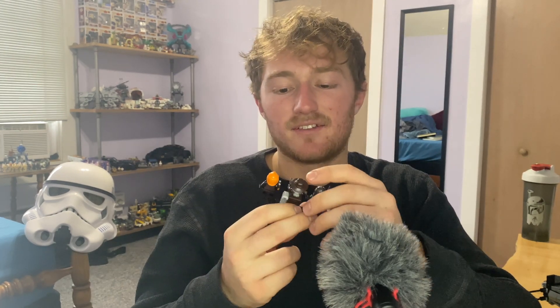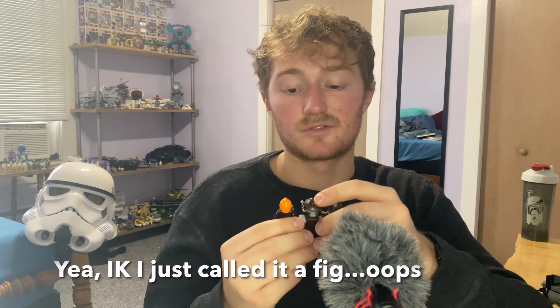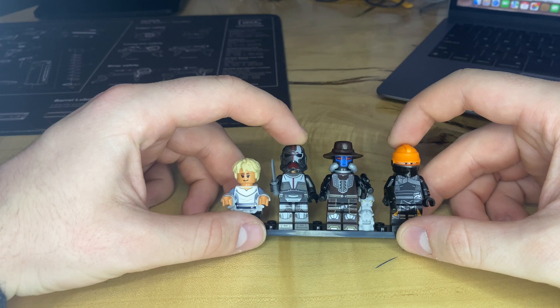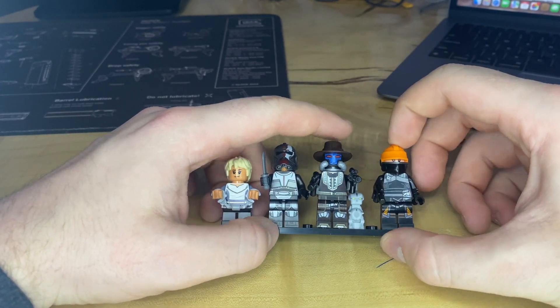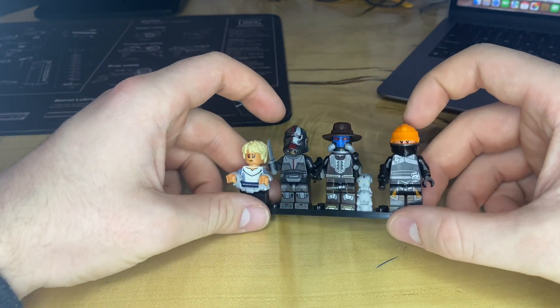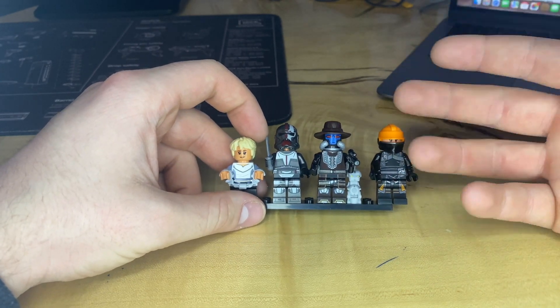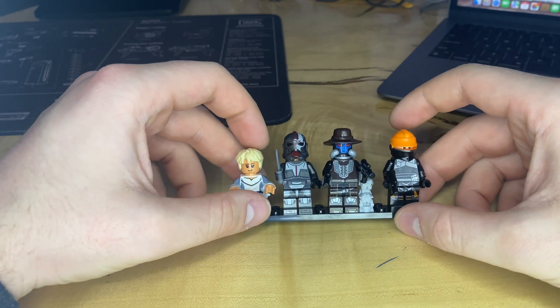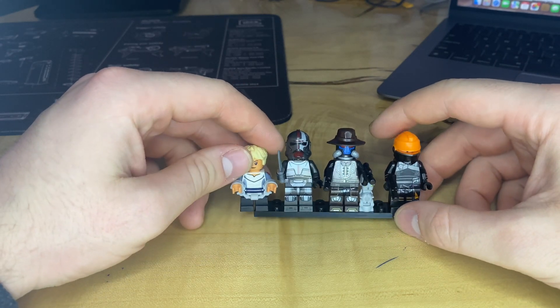That takes us to the figs. We have four figs in this set — they say five, but I don't really count the little droid since it's just one molded piece. We've got four figs: Omega, Hunter, Cad Bane, his droid, and Fennec. I think it's a really solid lineup. Obviously you want more than four figs in a $170 set, but I picked this one up for $100 through Walmart+. You'll see that in my Black Friday videos if you go back and watch those.